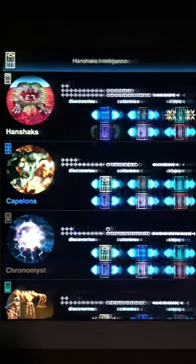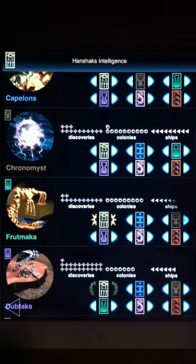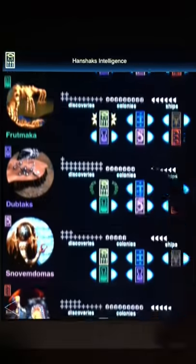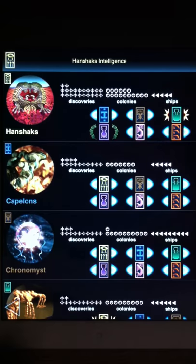Here's the species intelligence page. We can see that we're at war with one species — the green guys, the Fruit Maca. We are neutral and at peace, but not necessarily in an alliance, with four species in the game. And the purple guys, the Dub Tax, have an alliance with us — you can tell by the little wreath around the species icon.